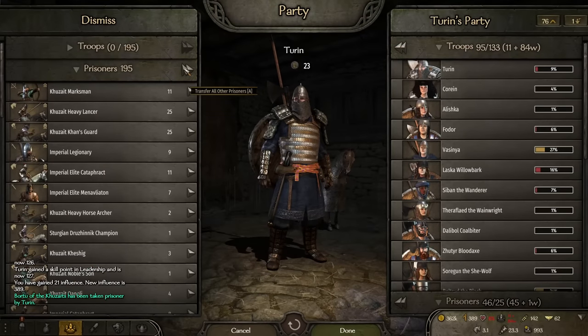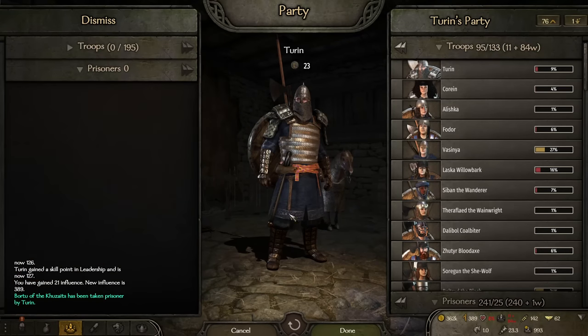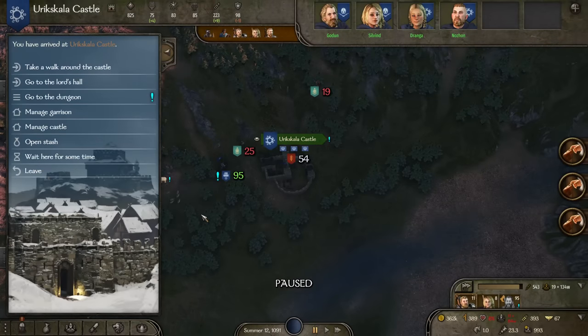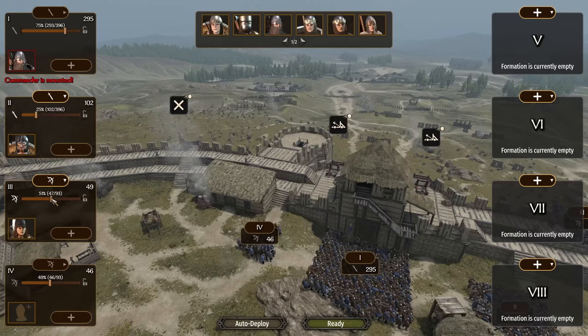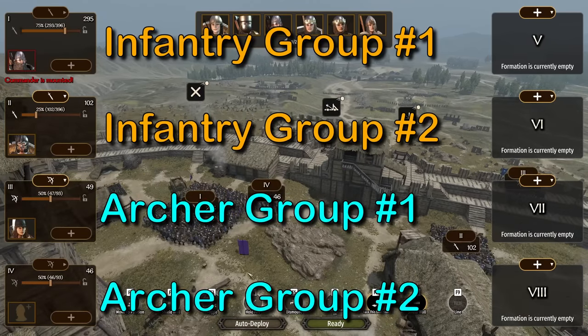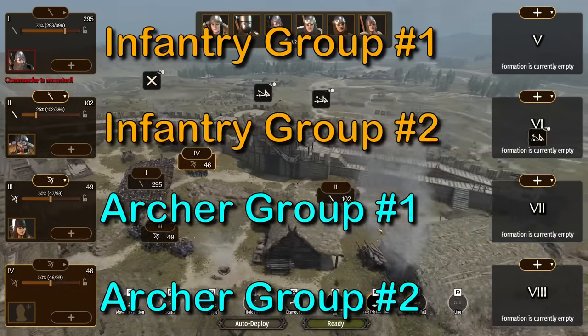One benefit of auto-resolving battles like this is higher injury rates and more prisoners. However, if you prefer to take destiny into your own hands, or just hate using auto-resolve, then I found another solution. First, we need to split troops into 4 groups: 2 infantry and 2 archer groups. There's no need to use filters here, so remove those. Split them 50-50 for both infantry and archers.